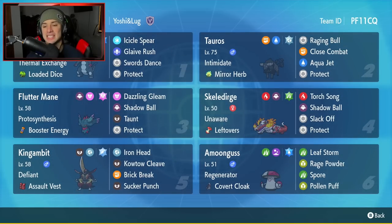Fourth Pokemon is my main man, Skelly Dirge — the little Fire Alligator or Crocodile. Don't even know the difference between an alligator and a crocodile, but this thing's sick. It's got Unaware and Leftovers as item, Tera Ghost type, Torch Song, Shadow Ball, Slack Off, and Protect for a crazy strong moveset.